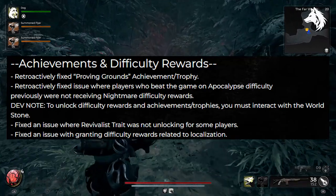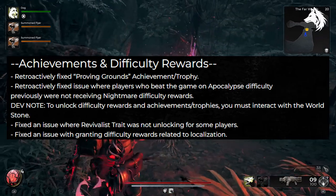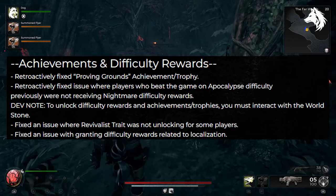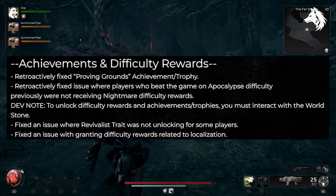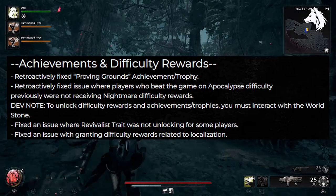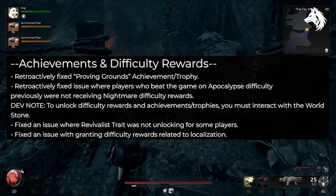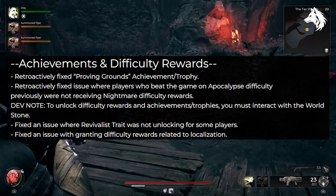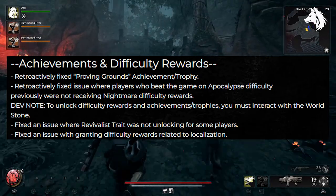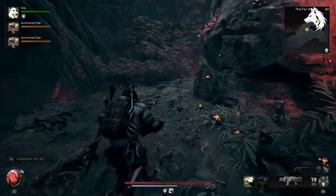For achievements and difficulty rewards, the update has changed the Proving Grounds achievement and trophy to be retroactively fixed, ensuring players can now unlock it without issue — although some players are still reporting it as broken. Additionally, players who previously completed the game on Apocalypse difficulty but weren't receiving the appropriate rewards for Nightmare difficulty will now have the rewards properly granted. The team have also resolved the problem preventing some players from unlocking the Revivalist trait and fixed an issue related to granting difficulty rewards that were influenced by localization.